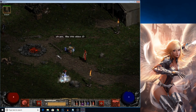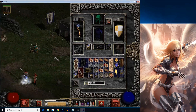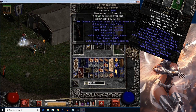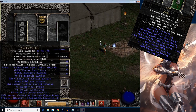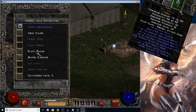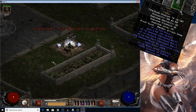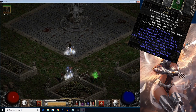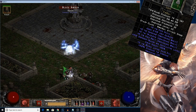Early on, it would probably be wise to make a Leaf Staff. All it takes is a Tur-Ral, so it's pretty cheap. And it gives an epic plus 3 to Fire Skills, 3 to Fire Bolt, 3 to Warmth. You can make this in a Staff that already has Skills, as long as it's a Socketed Staff, so you can get some huge fire damage out of this thing.